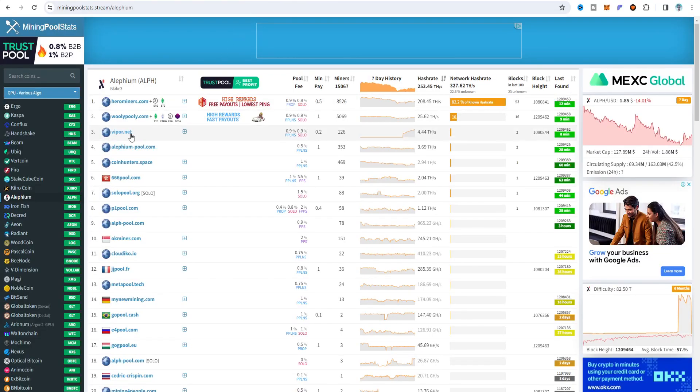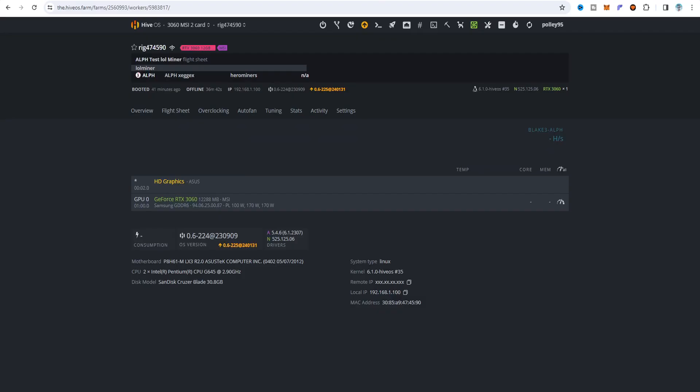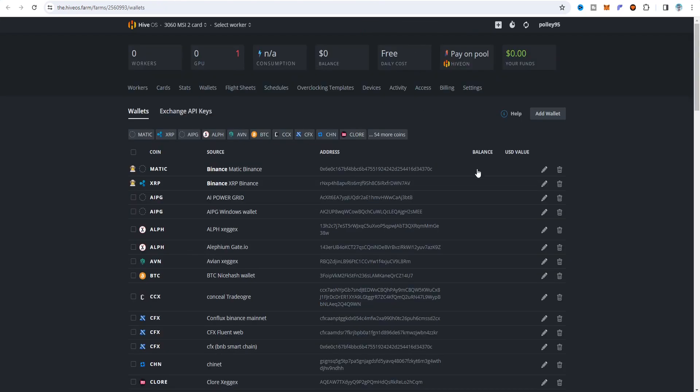Before continuing, if you are new here, please like and subscribe to my channel if you find this video helpful and informative. If you're a returning viewer, thank you for continuously supporting my channel. Now I'm going to HiveOS. This is my HiveOS dashboard and I tested on my RTX 3060 v2 card. I also created a flight sheet — the video would be long otherwise, so this short overview should be helpful. On the wallet section, for Alephium I was previously using gate.io, but since gate.io is not available in India right now, I'm using the Zegex exchange wallet.